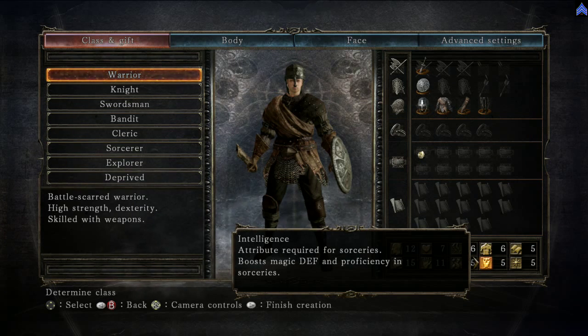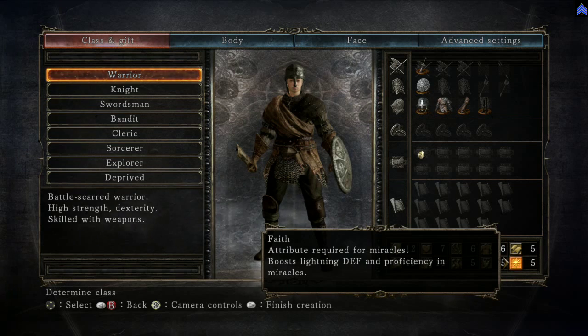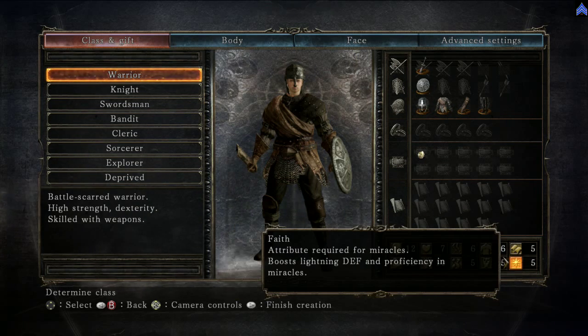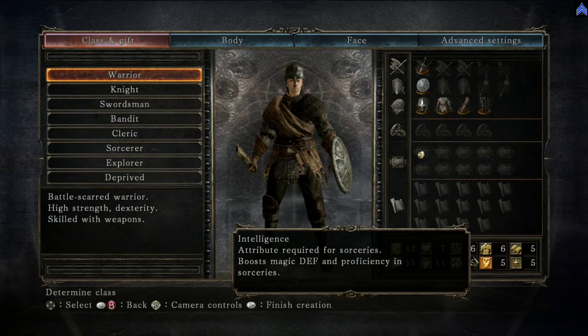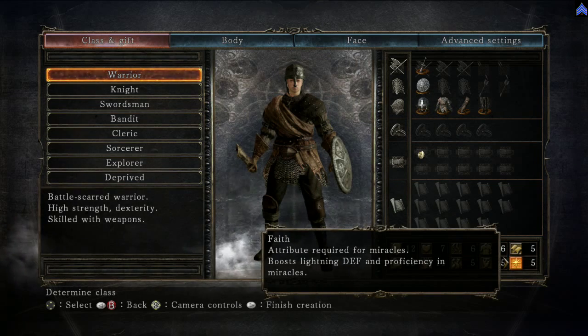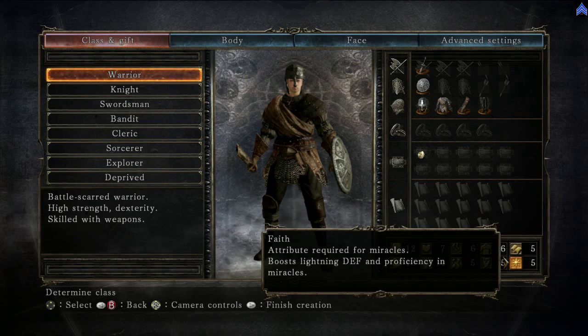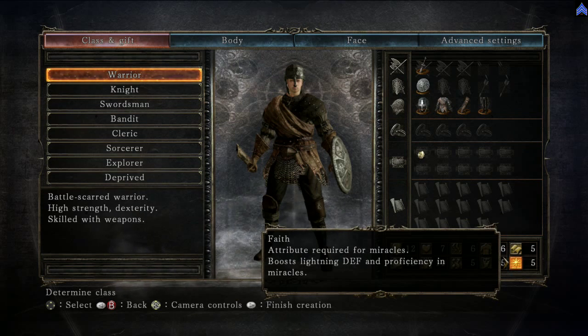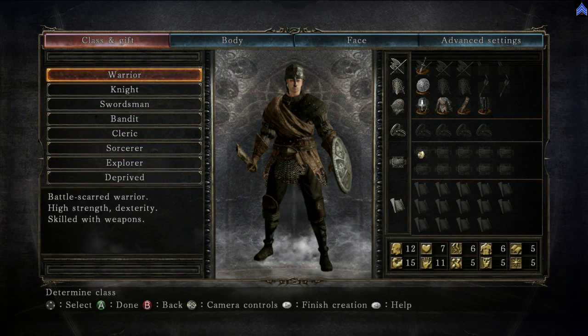Intelligence is for a magic caster — sorcerer. Faith is for your cleric, who uses miracles. There's also dark magic in this game, which is a combination of intelligence and faith, so you want to scale those along with each other if you're going for a dark build or hex build. Some hexes require more intelligence and some require more faith, so depending on what you want to do you'll have to raise one a little more than the other. It scales with the lowest one.